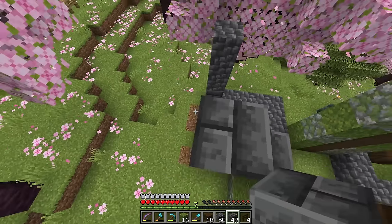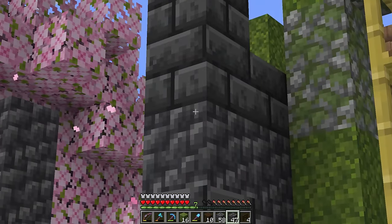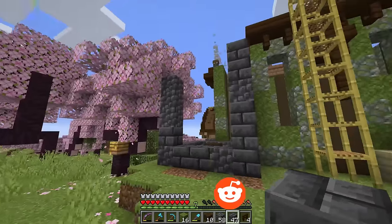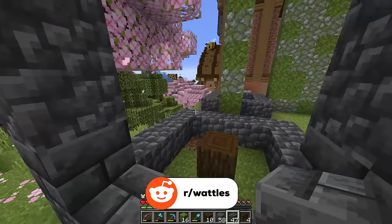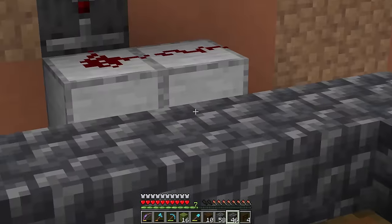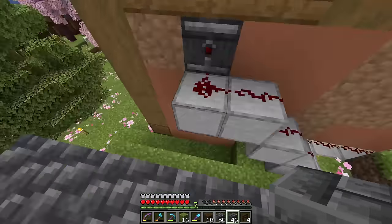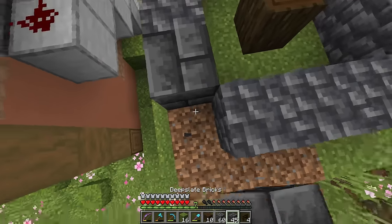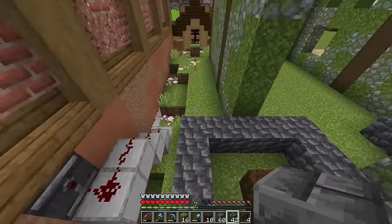This stuff is my good luck charm. I want deepslate bricks going up with cobbled deepslate — that'll be the main part of the tower. In the middle to add detail, some spicy walls — that'll be cool. Then the same thing on the other side. No redstone exposed — I fully filled that in when I did the other factory.